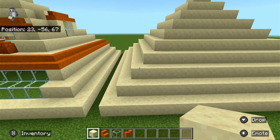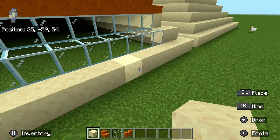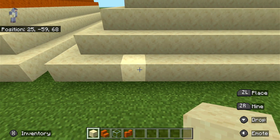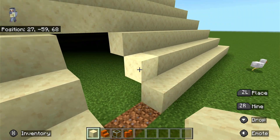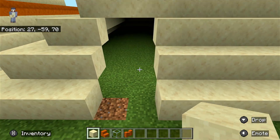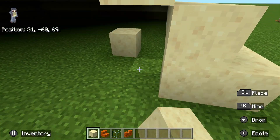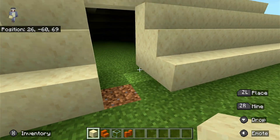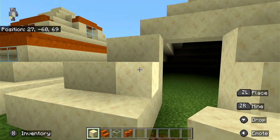Four blocks away from any side of the pyramid — actually five blocks — you are going to make an entrance like this. I broke two blocks from the side: three blocks tall and two blocks wide. So it's a three by two opening, but because it's slanted it's a bit different. I think you get the idea.